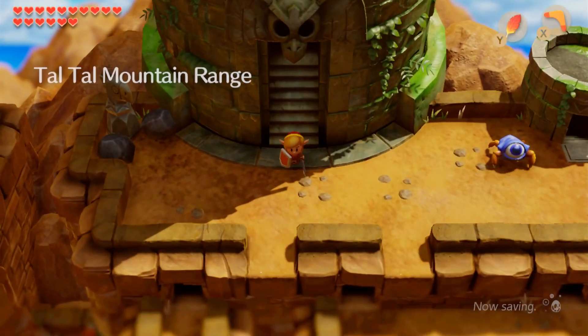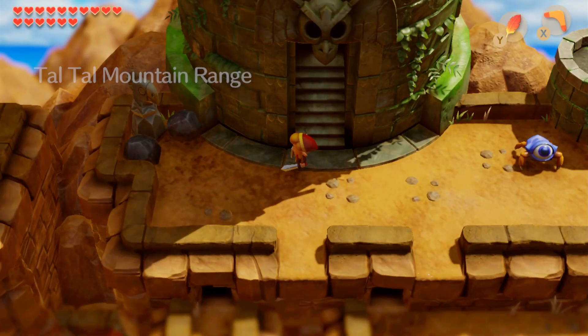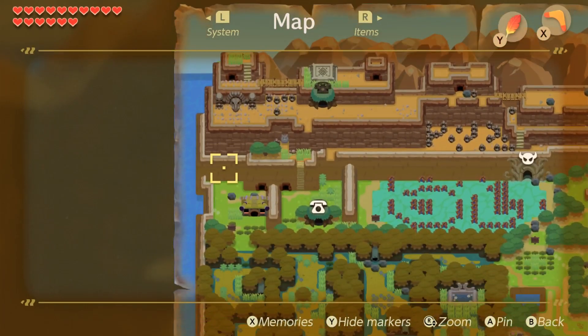The music of the ocarina leads. And that's it - the music of the ocarina leads. Now that we have the mirror shield, we need to go over here. We need to go over to the left side here. That's Turtle Rock from A Link to the Past - how about that?